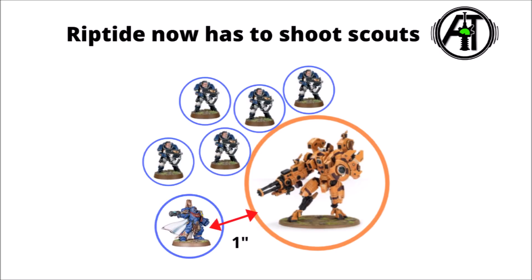When the Riptide fights, it can't actually consolidate any closer — it has to end closer to the closest model, and as it is already in base contact with the closest model, it means it isn't actually allowed to move at all, so it can't get any closer to the Space Marine Captain. This means that due to the character targeting rules with Lookout Sir, because the Space Marine Captain is within three inches of the five-man scout unit and isn't the closest model to the Riptide, the Riptide actually can't target the Space Marine Captain with any of its heavy weapons.